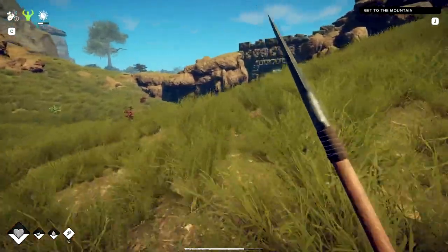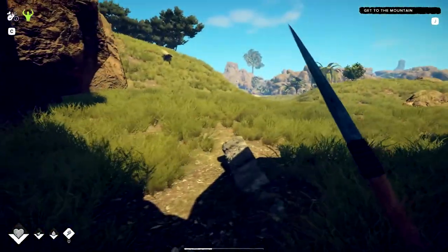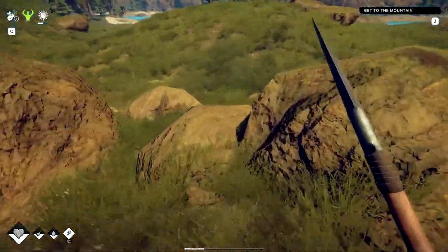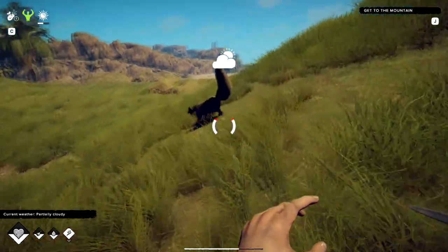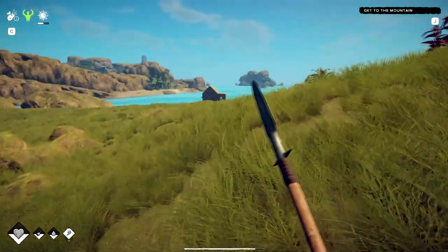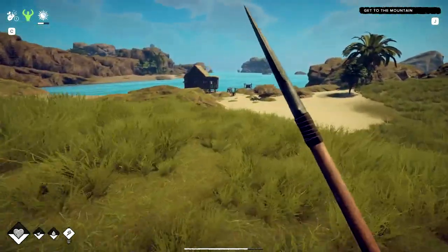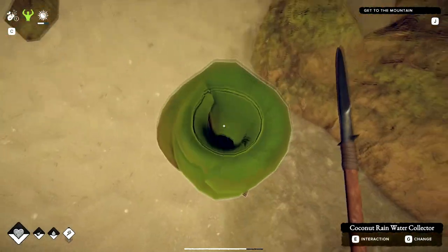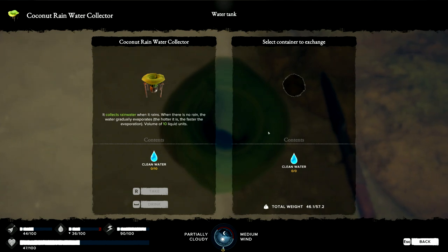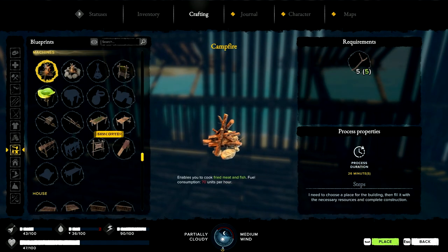We'll get that workbench, at least the ghost image placed. I may have to look it up - let me know in the comments about the shovel. I need it to rain so I can get some water - I think it rained once since I built this thing. But yeah, we're going to end it here. Thanks for spending time here - if you enjoyed this, hit that like button, and if you're new, subscribe. I'll see you all next time.